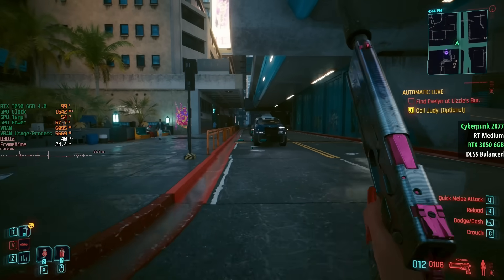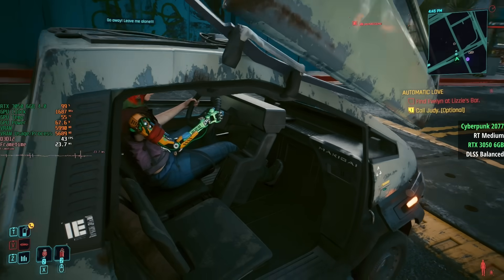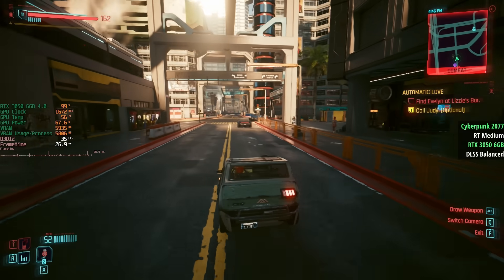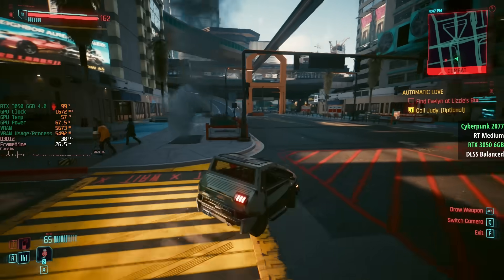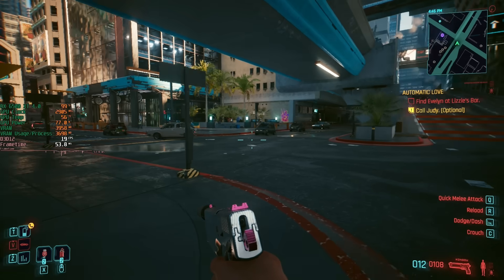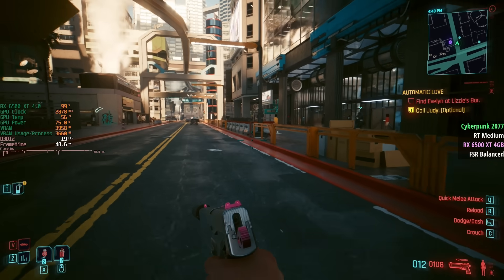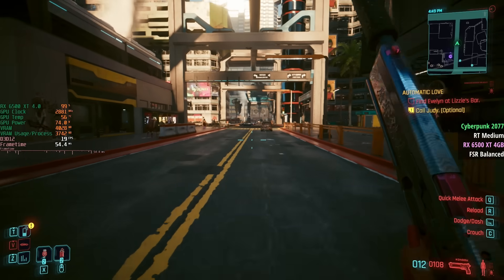We need to talk about ray tracing. First of all, both cards are capable of it. The 3050 is definitely the better choice for ray tracing, but I'd leave it off for both. As you can see in Cyberpunk 2077, there are no exact benchmark figures because the difference is obvious once you see it. With the 3050 at RT medium, you get sort of okay performance, but as you drive around more, that VRAM gets used up and you see a lot more dips and drops — a very inconsistent experience. It's better than the 6500 XT though, which isn't getting playable frame rates with FSR balanced instead of DLSS balanced. Ray tracing is best left off across the board at this tier of GPU.